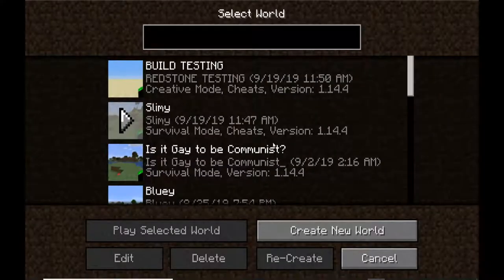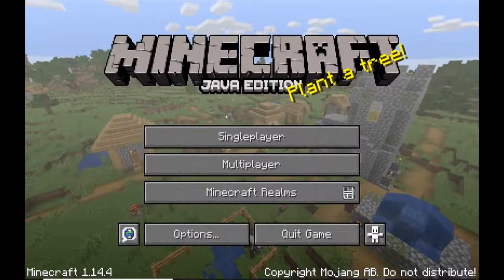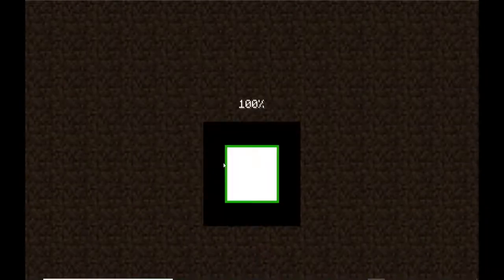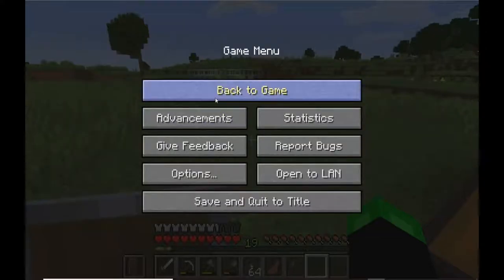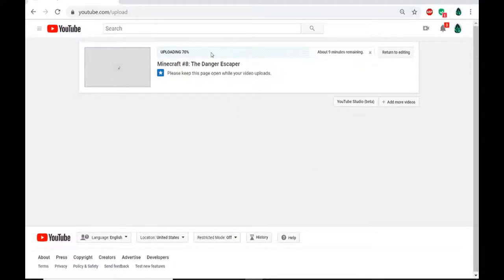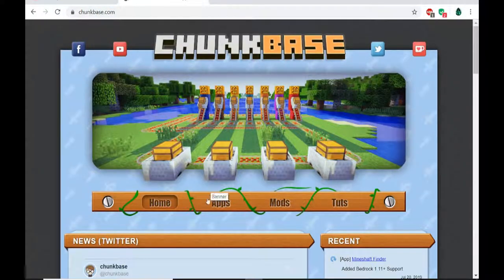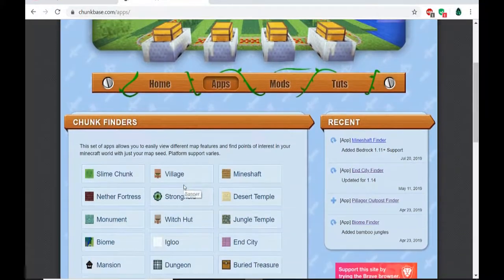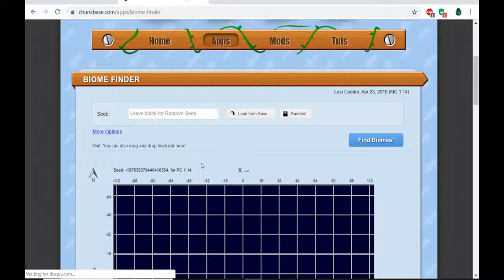Let's be bold - cyan for flowers, green for grasses. That's what we're gonna do. Also, I just noticed I'm uploading Minecraft number eight as I'm recording number fourteen - the cat's out of the bag on the upload schedule.